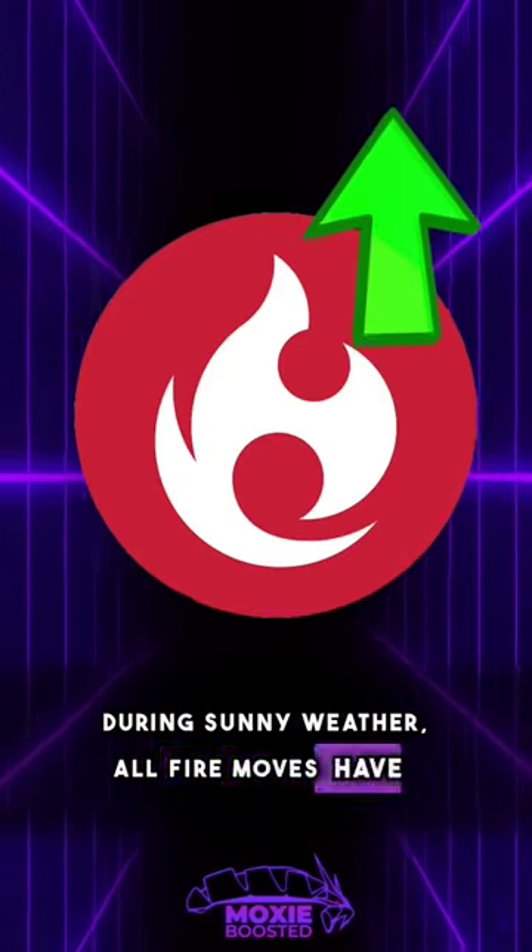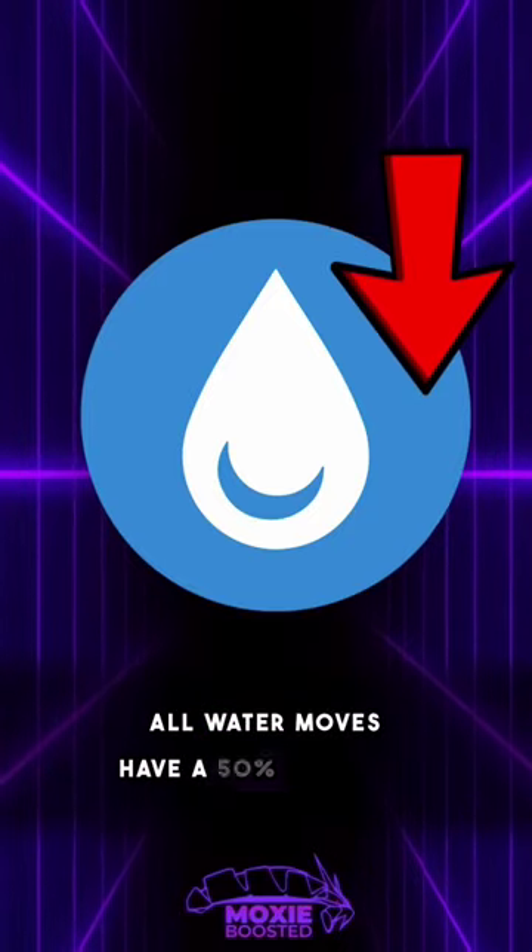During sunny weather, all fire moves have a 50% increase in power, while all water moves have a 50% decrease in power.